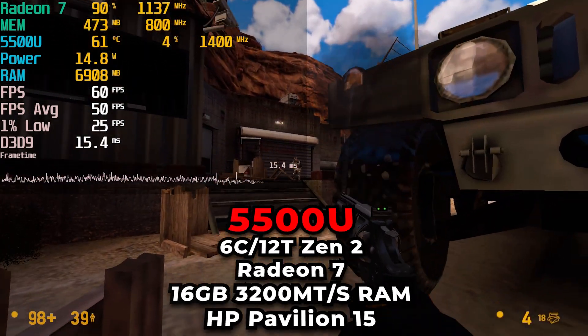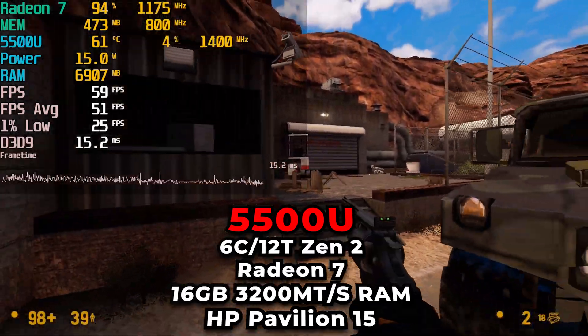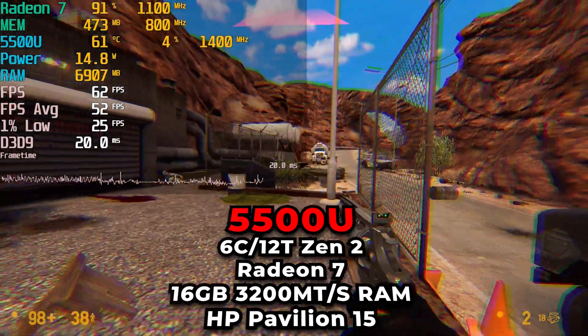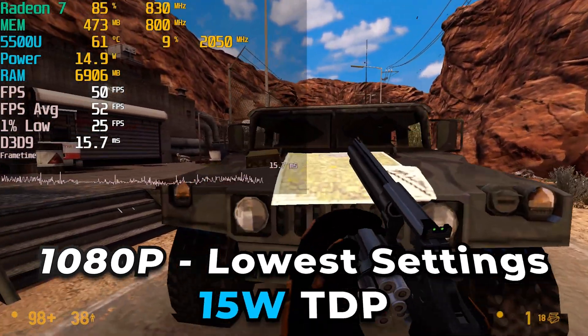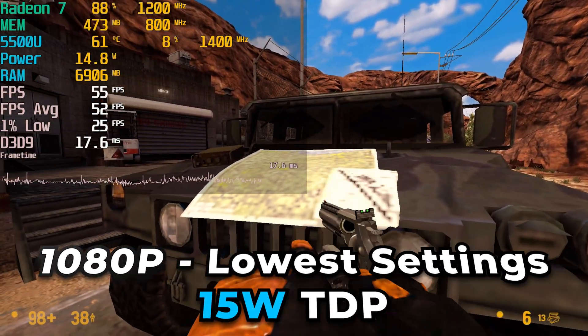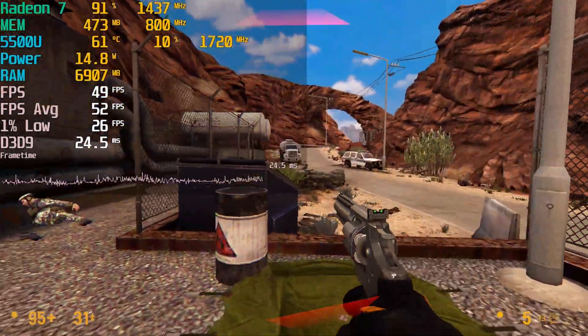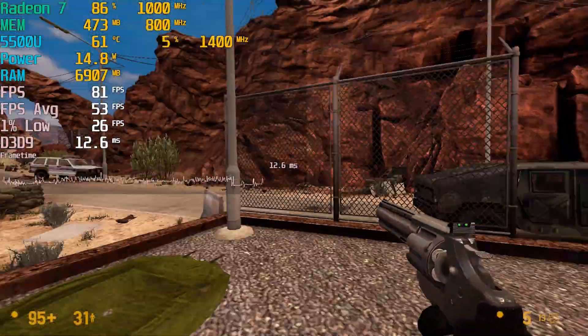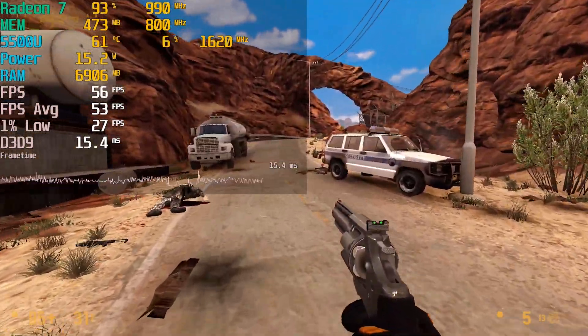Hey there guys, so today we're taking a look at Black Mesa running on the AMD Ryzen 5 5500U. This is essentially a remake of the original Half-Life game running on an updated version of the Source engine, and it does look pretty spectacular. But unfortunately, as you can see by the numbers on the screen right now, it doesn't exactly run really well on this low-end hardware.